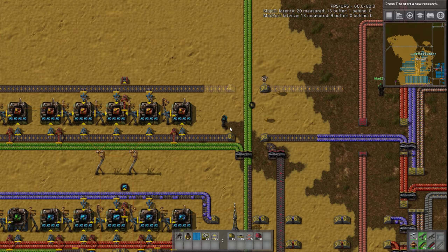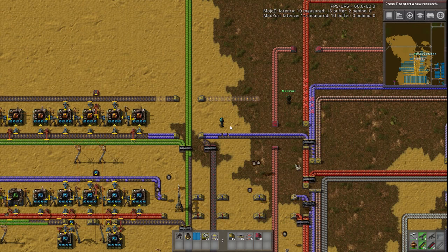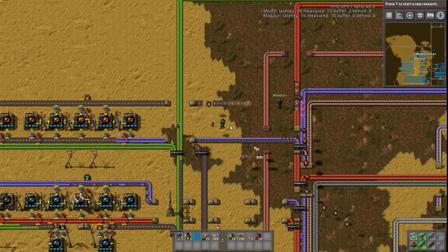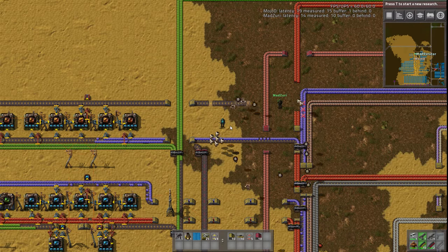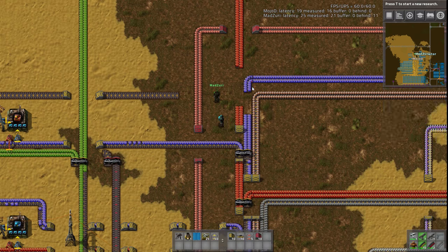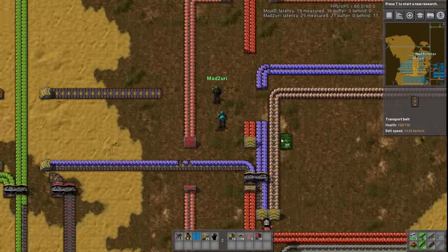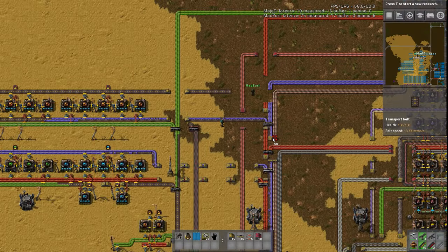Do you know what's surprising, actually, is how far down Red Circuits is. Plastic is actually worth more, which is interesting. That might have to do with just the material requirements and the speed — that maybe overall plastic actually uses more materials in the same time, so it benefits more from the modules.